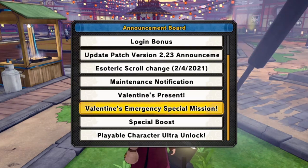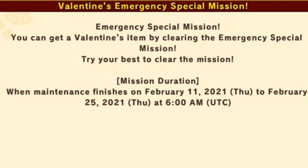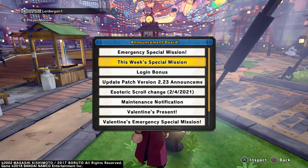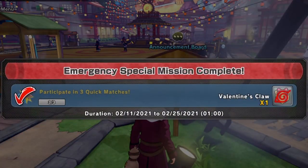Next up is the Valentine's emergency special mission. You can get a Valentine's item by clearing the emergency special mission. The mission duration runs from when maintenance finishes on February 11th, 2021, to February 25th, 2021. That's how long you have to get the cookie, the esoteric scrolls, and the weapon. To get the weapon, you have to participate in three quick matches — you don't even have to win them, you can just lose them.